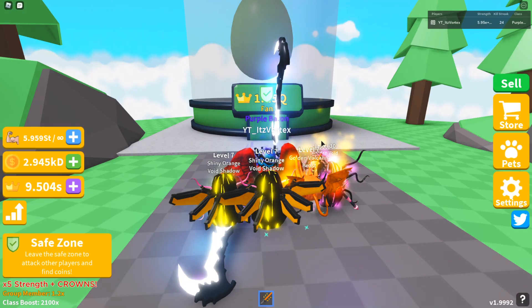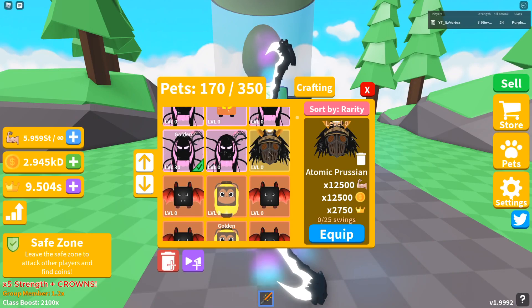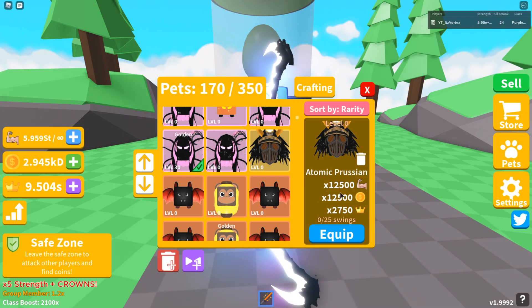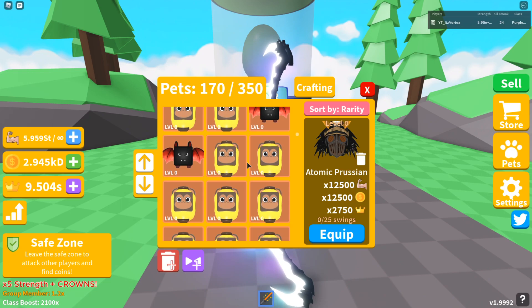We opened a couple of pets and sadly we did not get the 0.03% pet, but we did get the 0.3% pet — the Atomic Prusion — which is pretty cool. It has 12,500 stats, which is pretty good. I can't compare it to the pets from the last update because I don't have one, sadly.